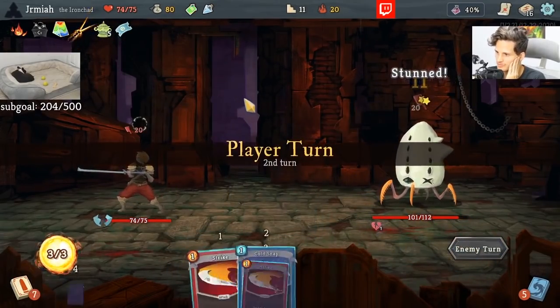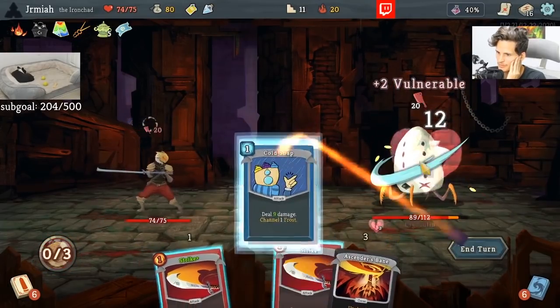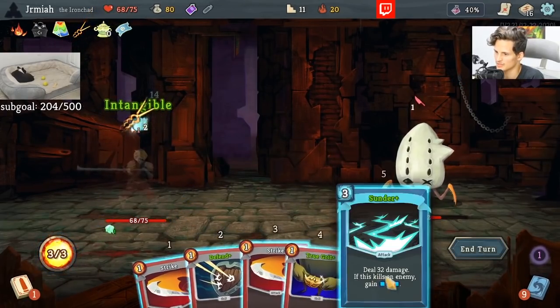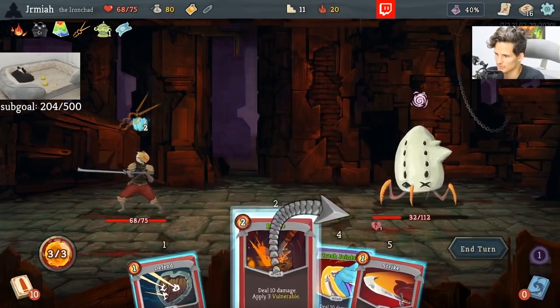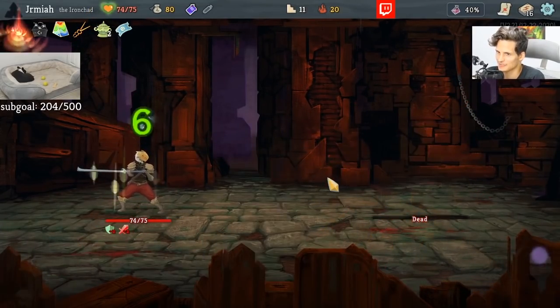I can stall and get Warped Tongue because of Sunder. The Simulator for Sunder on this turn would be fantastic. We got the Sunder — that's exactly what I wanted. I wanted to just pick Sunder, taking no damage. Exactly what I wanted.